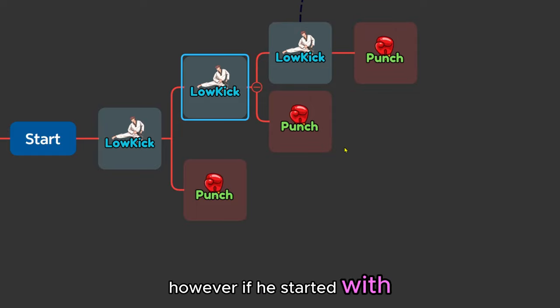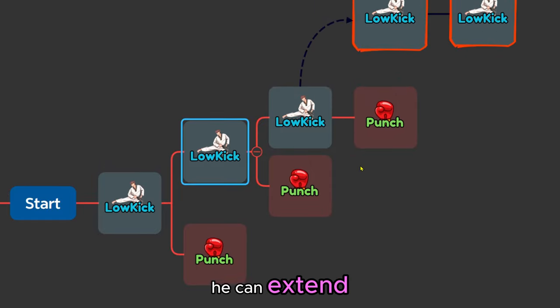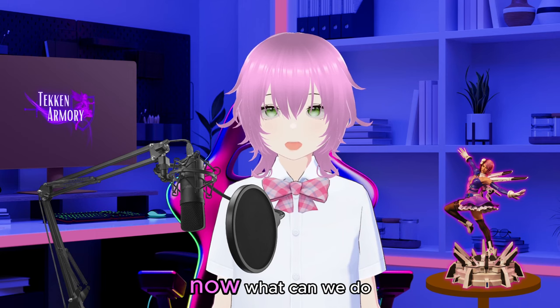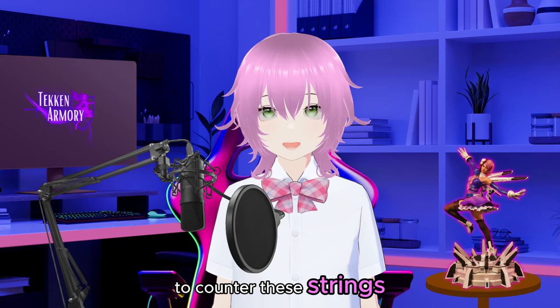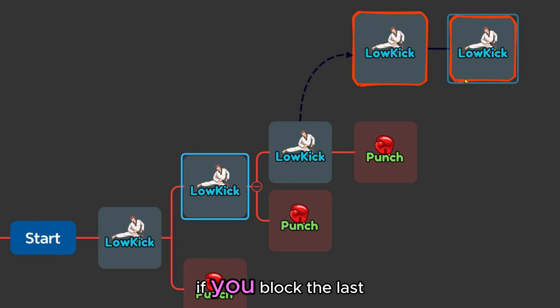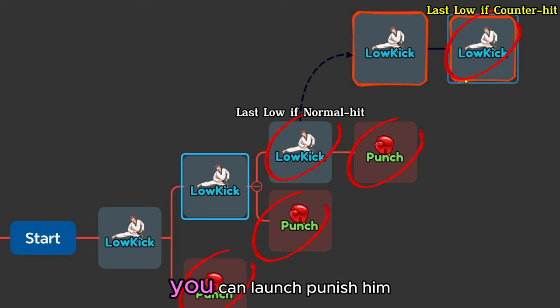However, if he started with a counter hit he can extend the third low kick into two more low kicks. Now what can we do to counter these strings? Well you simply need to defend! If you block the last low or punch you can launch punish him. Let's see it in action.